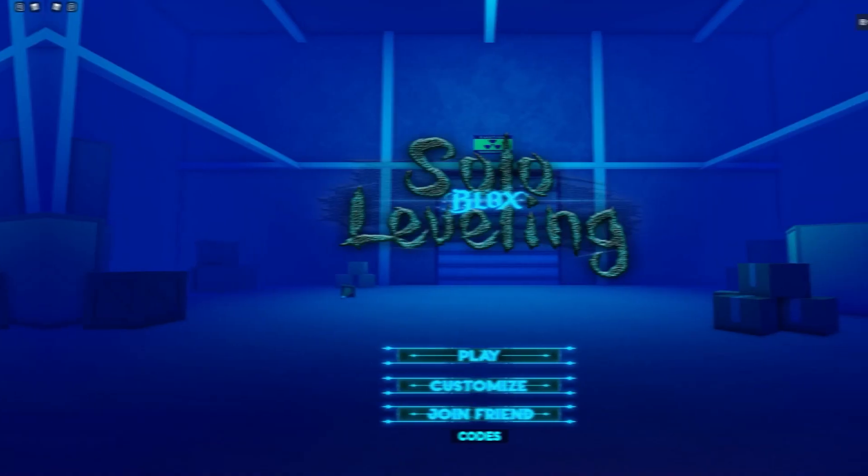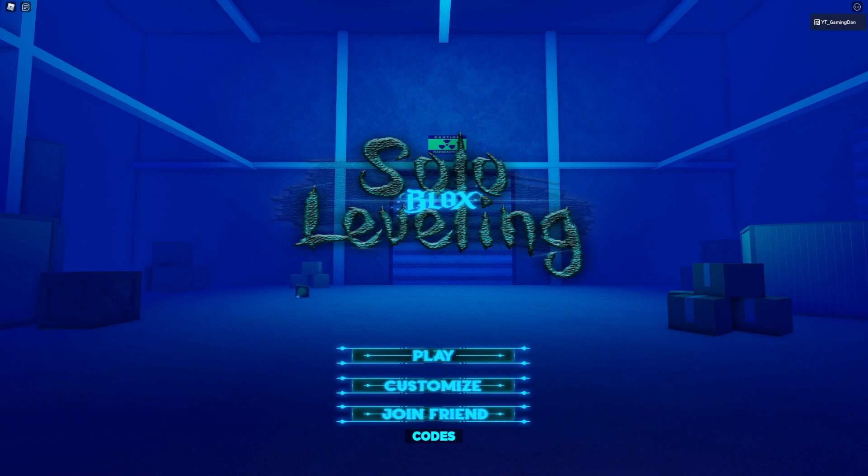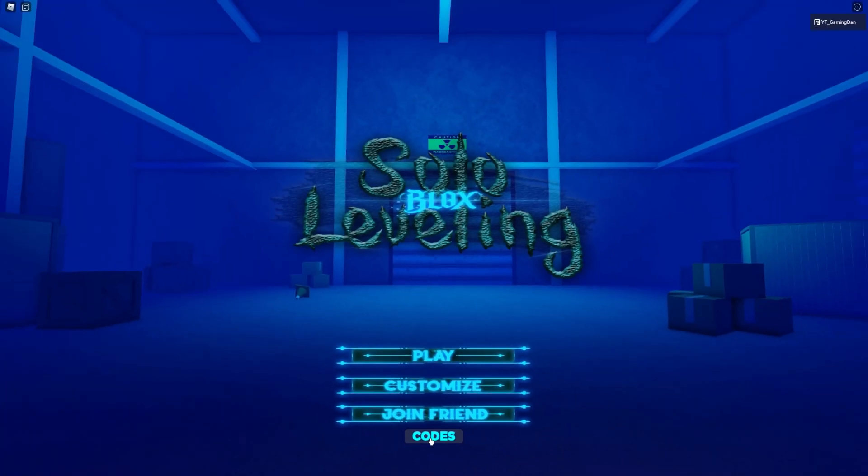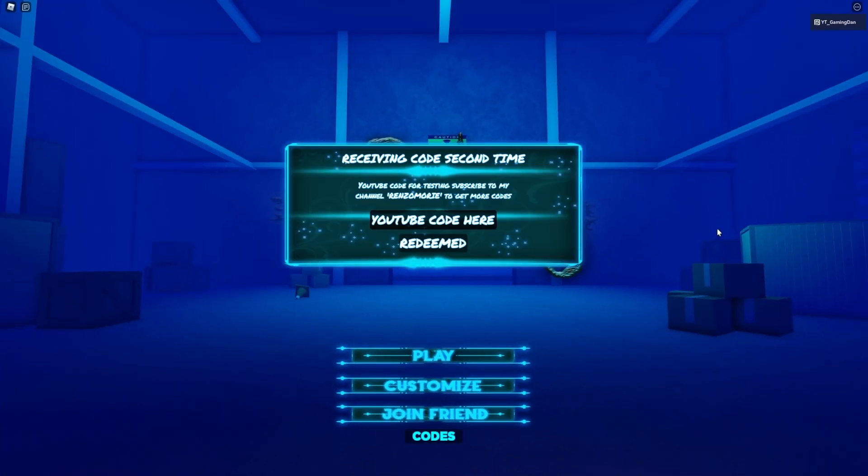Okay guys, so if you do not know already, in Anime Solo Blocks 11 to redeem codes, what you want to do is go to the bottom when you are on the menu, click on codes, and the code menu will come up. These are in no particular order, so let's just get into it.